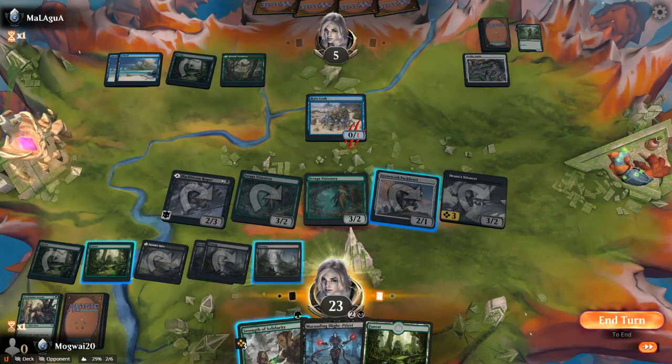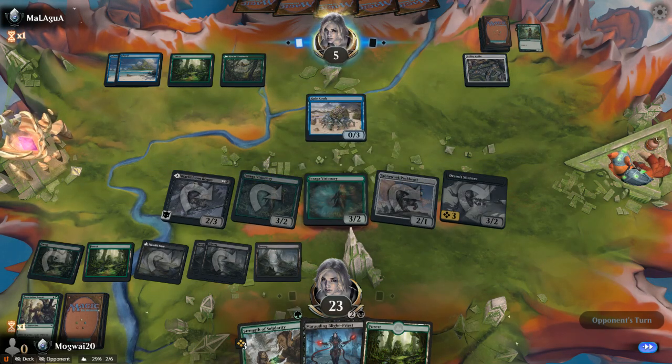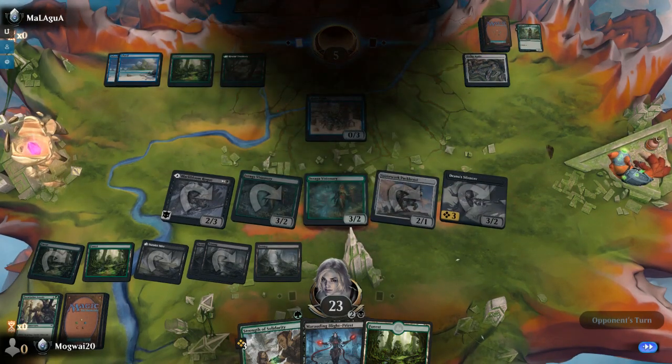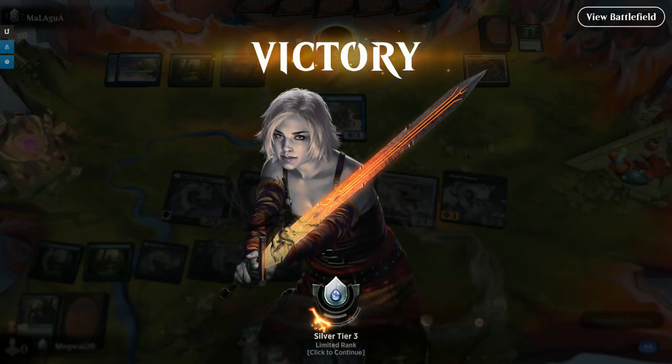Oh, it's a sorcery — right, okay. Given that my opponent didn't mill me for a huge amount that turn — which they would have needed to kill me, they'd have to mill 18 and that's impossible in a turn — I think we're over the line. The crab turn one is always quite tense in limited because they're never far from wrecking you. There are a number of cards in my deck that work directly against that strategy.